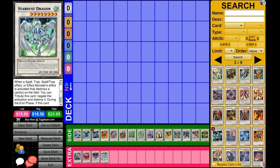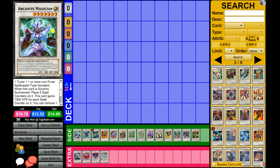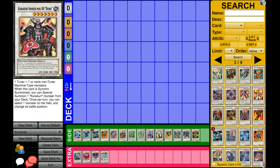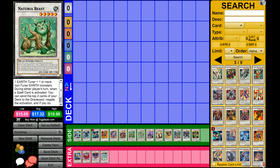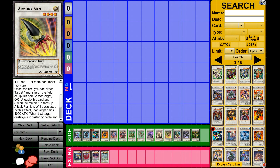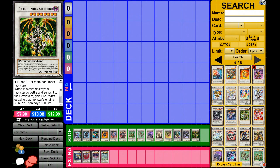Now I'll quickly go over some other cards that are pretty good but may not be for everyone because certain decks can utilize them more than others — they require certain things. There's Arcanite, Dark End, Formula Synchron, Gaia, Gungnir, Karakuri Shogun, Burei — that's what everyone calls them — Naturia Beast, which is really good especially in Six Samurais and against Dark World, where they almost automatically lose. Then there's Naturia Barkion, Mist Worm, Colossal Fighter, Armory Arm, Orient Dragon, Scrap Dragon, and Thought Ruler Archfiend. That pretty much covers the basics of the Synchros you probably want to take a look at.